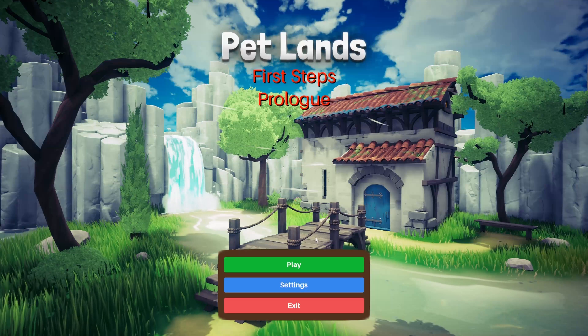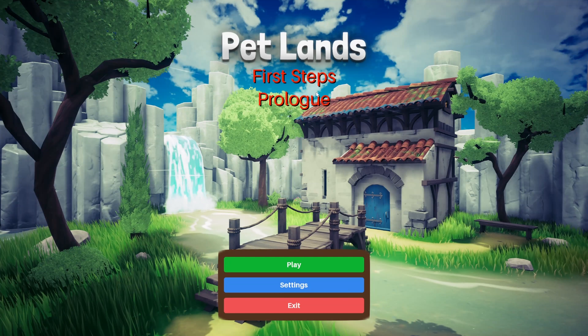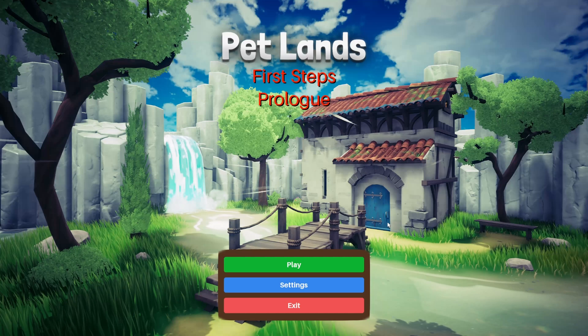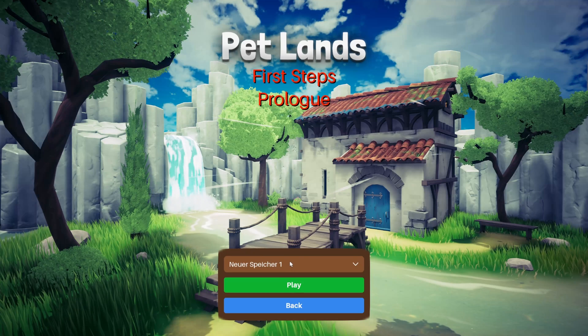Hello and welcome! This is Pet Lands First Steps Prologue — so basically some kind of beta, keep that in mind while we play. Let's have a look at it. We're creating a new save. Why is this in German? Okay, everything froze, I can't move my mouse. There's no loading screen — is the game still working?